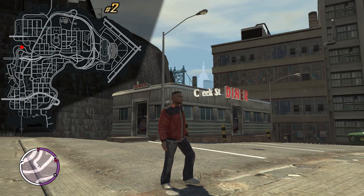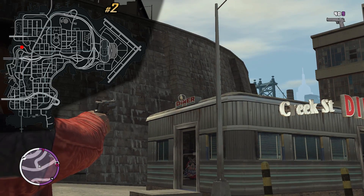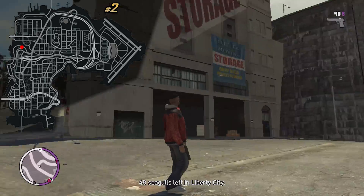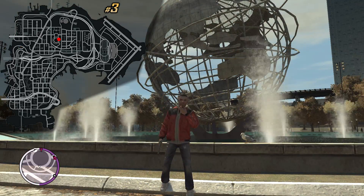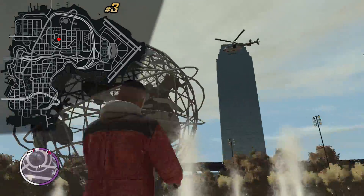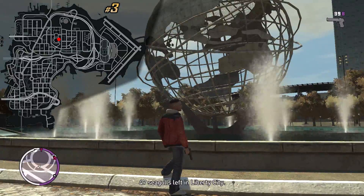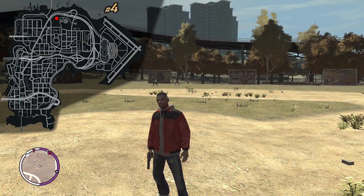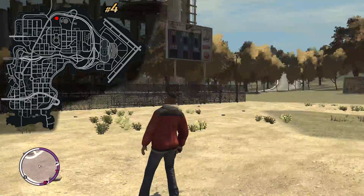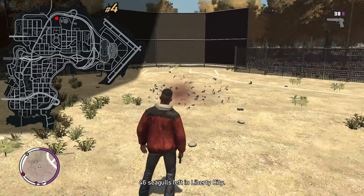This is the Creek Street Diner — we have a bunch of storage on the left of us and we have a seagull on the diner itself. You can't miss this seagull, it's in the most beautiful location in the whole city. Look for a huge globe and right next to it you can find it. We also have a baseball court here where a bunch of people are doing exercises, and in the center of it is the next seagull.